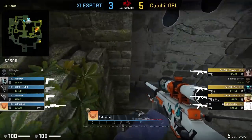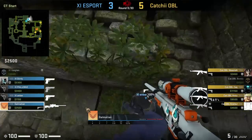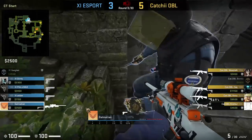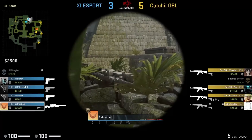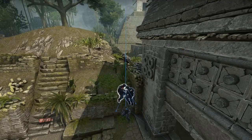Eleven eSport pull off a triple boost in CT spawn that's going to allow the top player to see long. They initially mess up the boost and then try it again. The AWPer picks off the T that was jiggle peeking. The Ts are not going to expect this triple boost at all — plus you can't even spot it behind the plants.